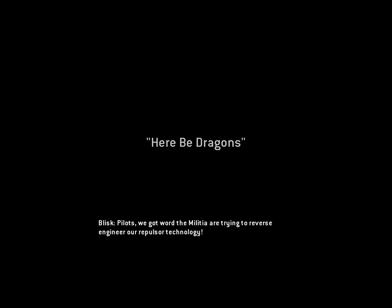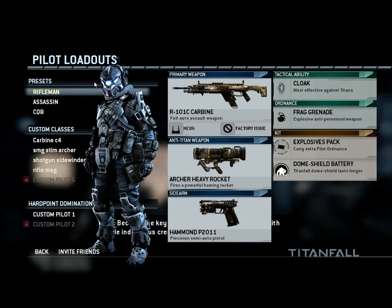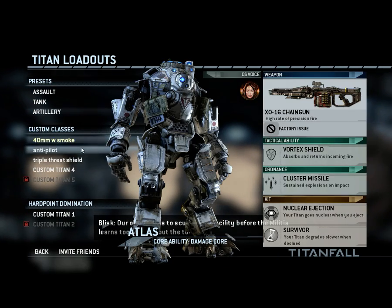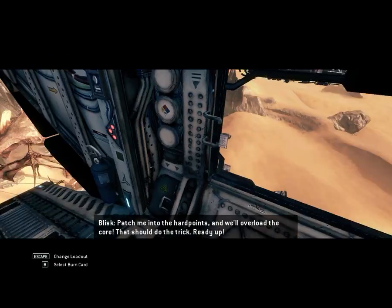Pilots, we got word the militia are trying to reverse-engineer our repulsor technology. The old tower here was our prototype. It became the key advantage in colonizing worlds with hostile indigenous creatures. Our objective is to scuttle this facility before the militia learns too much about the tower. Fetch me into the hardpoints, and while I'm alone the core, that should do the trick.